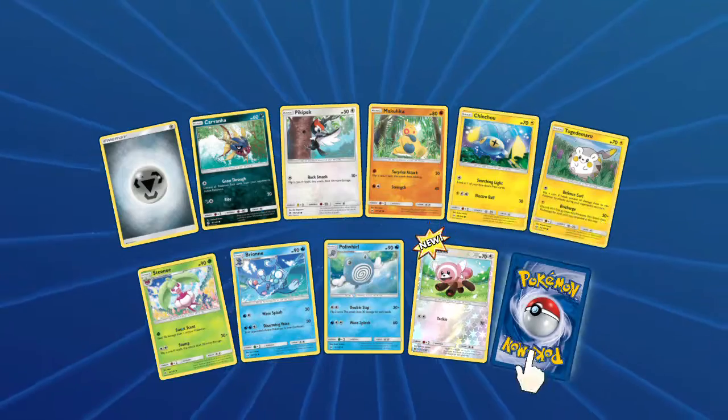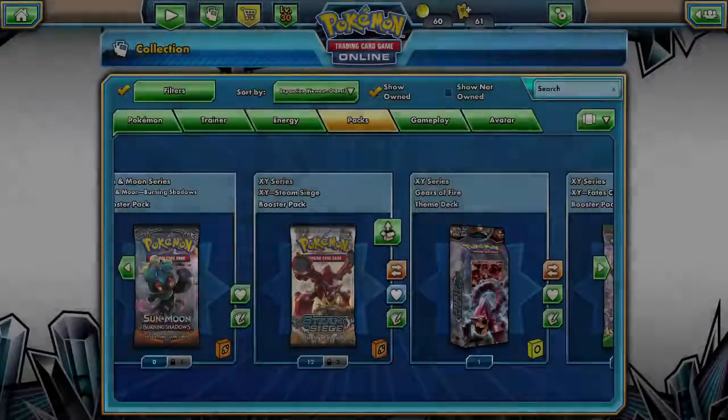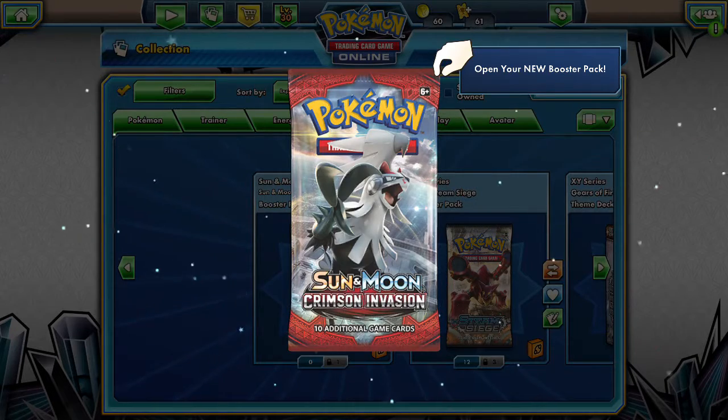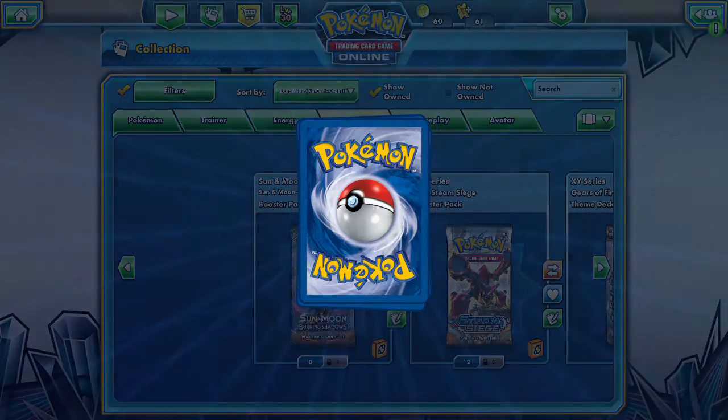And it looks like this is the last Sun and Moon pack. It is going to be a Masquerain. How is that a rare? I think I'm just going to open packs until we end up with something decent — I don't want to end with Masquerain as an ending card. It's just not right.